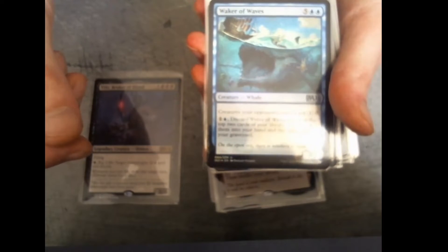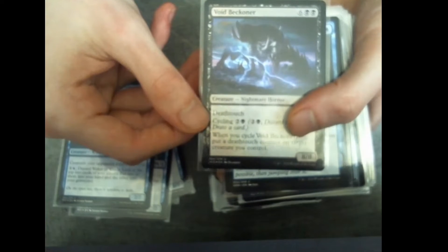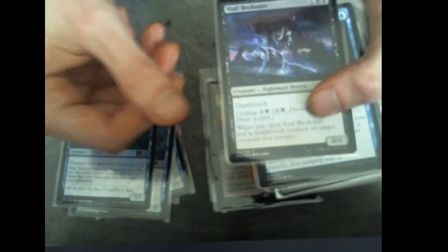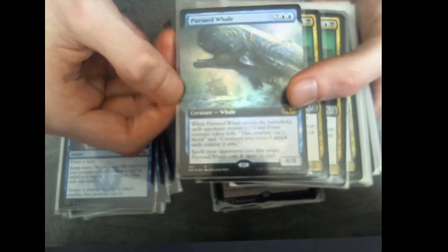So we start off with Willis, four times Evolving Wilds, Waker of Waves, and another strong creature: Nightmare Horror, Void Beaconner. Then Radical Idea to draw cards, and another big monster, Pursuit Whale in full art.